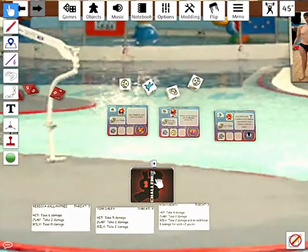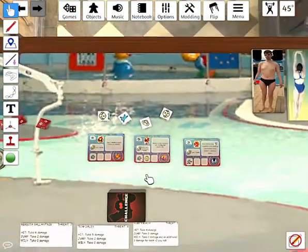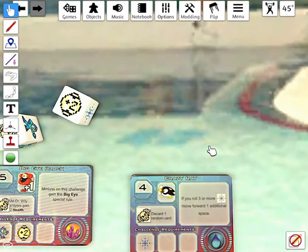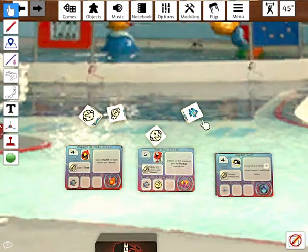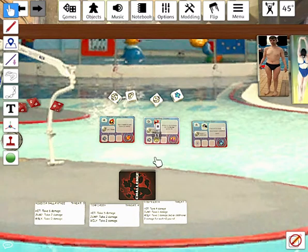Play passes over to Dr. Wiley, who's working on Robin Birch. He gets a new challenge card — it's Crazy Ray, which requires a hit to pass the challenge. He's failed the challenge because he rolled an energy pellet, a Wiley, an energy pellet, and a run.